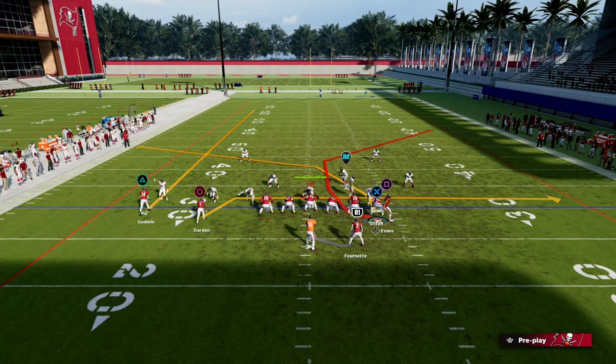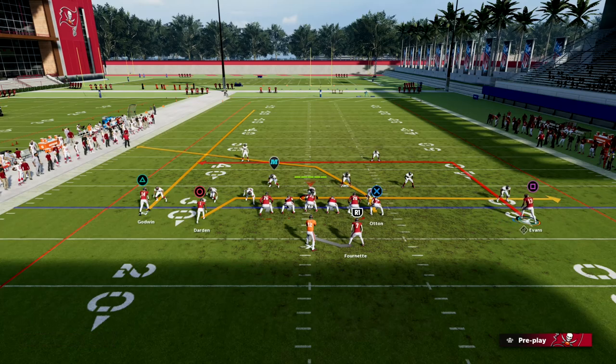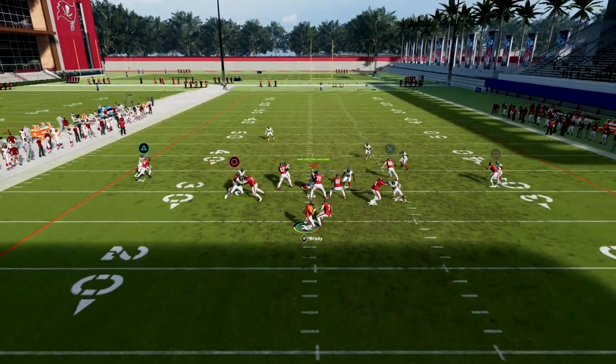If you don't have outside apprentice, put him on a smart route in — do something like that. Super simple.